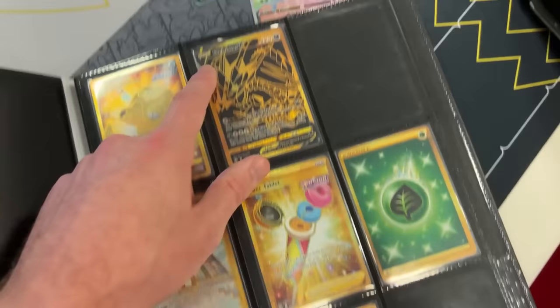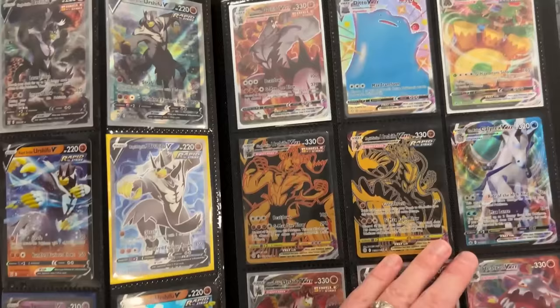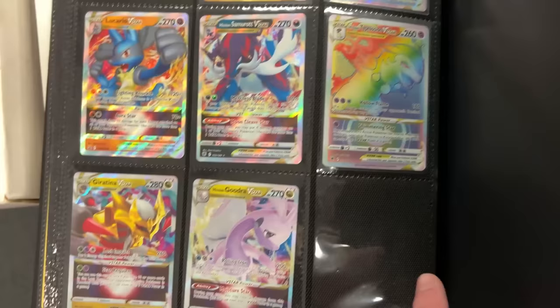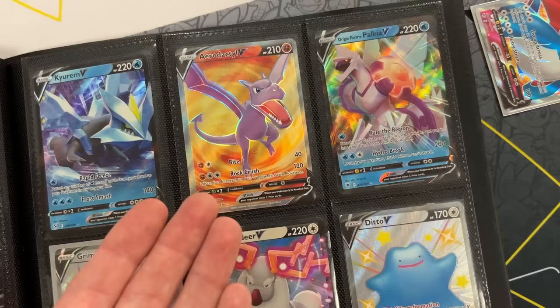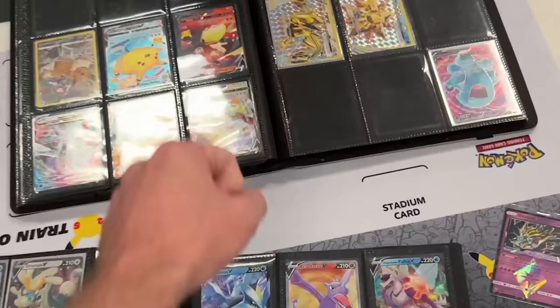We're looking through another binder — more Lost Origin with the Aerodactyl. Going into the trainer gallery goodness with the Snorlax — I pulled that one. We got some golds, alternate arts, and the last page has the rainbow rare Hisuian Typhlosion VStar and the Giratina. It's a Lost Origin day — I was trying to find the Evolving Skies Glaceon full art, but Lost Origin is good. I need the Aerodactyl V full art, and you need the Salamance V full art and going all the way back to Giratina Prism. Those two for that one — it's a deal!